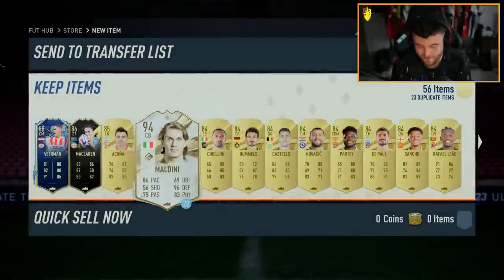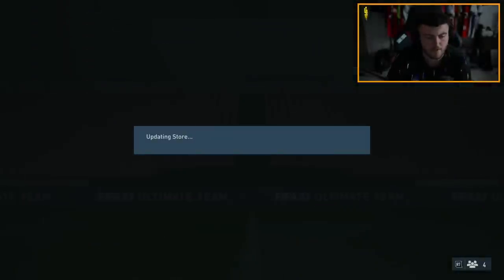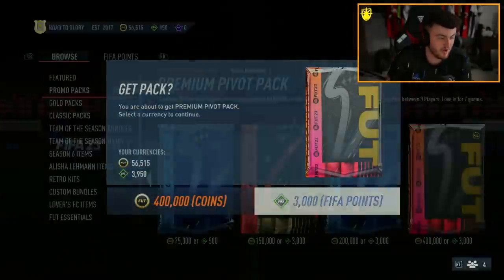I have a prime icon loan — prime Maldini — but I already have him untradable on this account so I'll discard it. I've got TOTS Tadić on this account untradable. If I got Javi Simons as well we'd have a nice little Eredivisie team going.